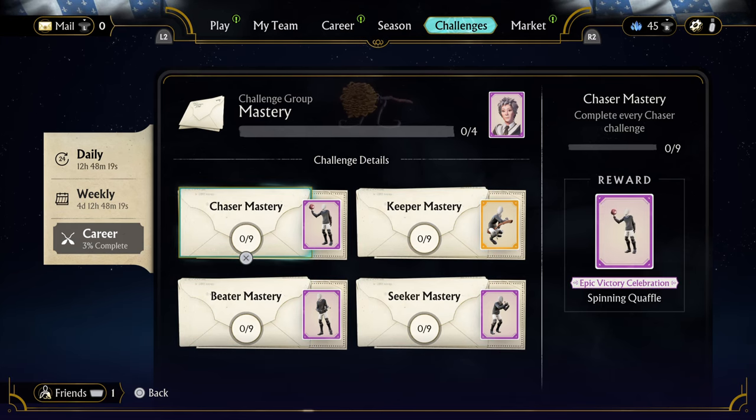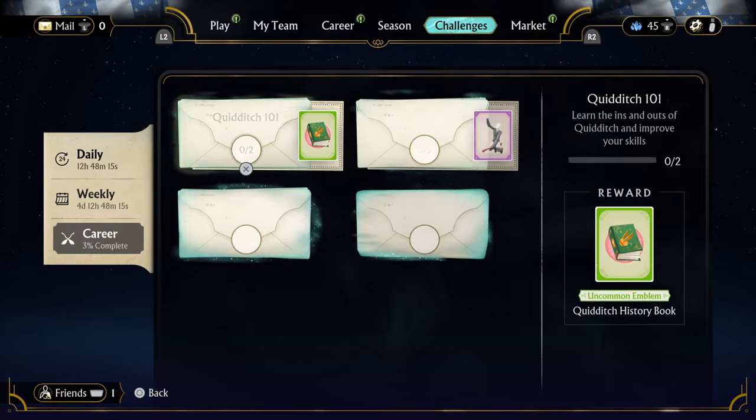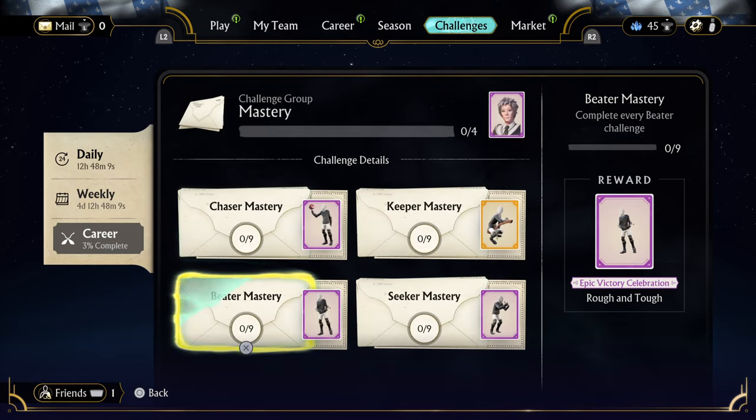So what we are going to do is come over to Challenges, then come over to Mastery, and then you are going to come up with these rolls. Have a look at what roll you are going to do first.